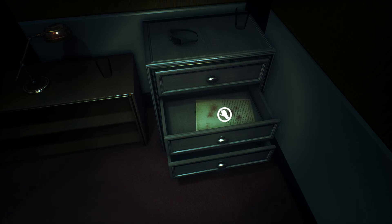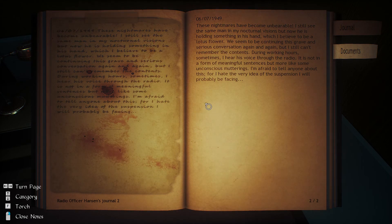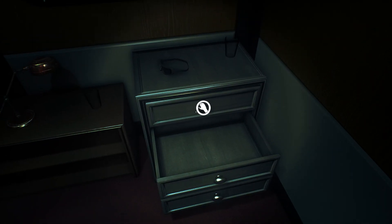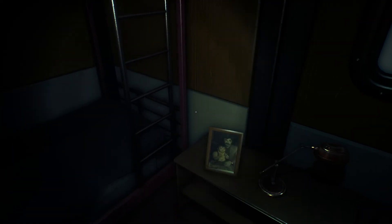Anything in these drawers? A coat hanger? A bloody note? These nightmares have become unbearable. I still see the same man in my nocturnal visions, but now he is holding something in his hand, which I believe to be a lotus flower. We seem to be continuing this grave and serious conversation again and again, but I still can't remember the contents. During working hours, sometimes I hear his voice through the radio — not in a form of meaningful sentences, but more like some unconscious mutterings. I'm afraid to tell anyone about this, for I hate the very idea of the suspension I will probably be facing. By the sounds of it so far, that's like the thing you should be least worried about. I'm gonna guess that these photos are like the developers or their kids, just as a little tribute to them.